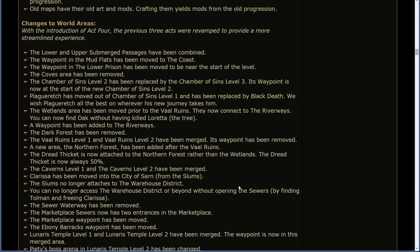The Wetlands area has been moved prior to the Vaal Ruins — they now connect to the Riverways. You can now find Oak without having killed Loretta the tree. A waypoint has been added to the Riverways. The Dark Forest has been removed. The Vaal Ruins level 1 and level 2 have been merged and its waypoint has been removed. A new area, the Northern Forest, has been added after the Vaal Ruins. The Dread Thicket is now attached to the Northern Forest rather than the Wetlands. The Dread Thicket is now always 50% — I don't know what that means. A 50% Dread Thicket. Interesting.